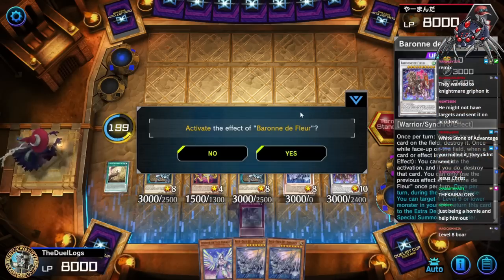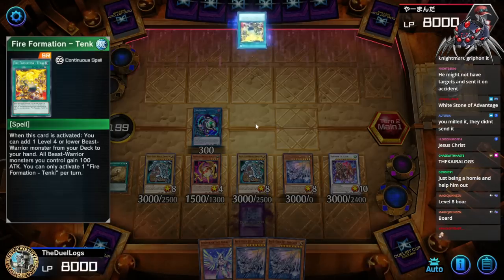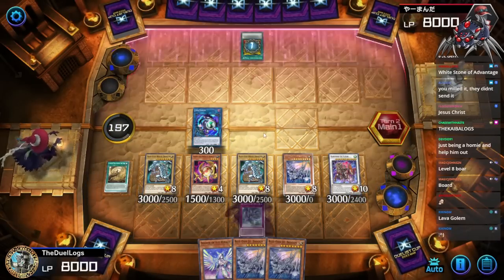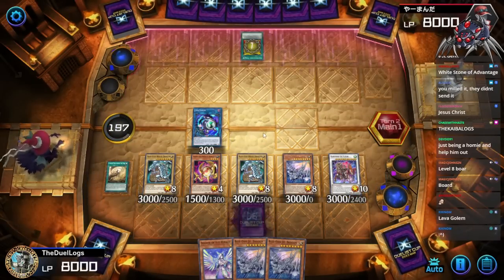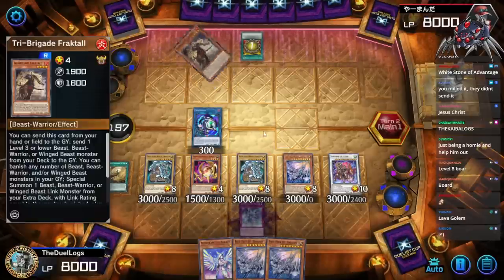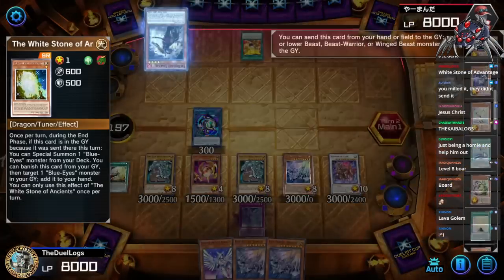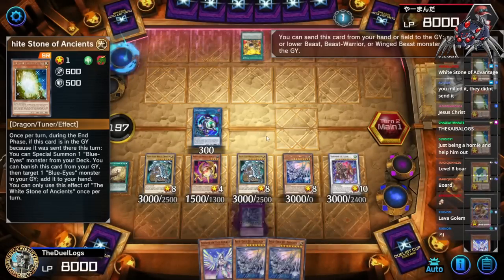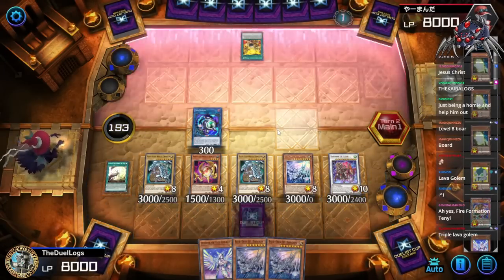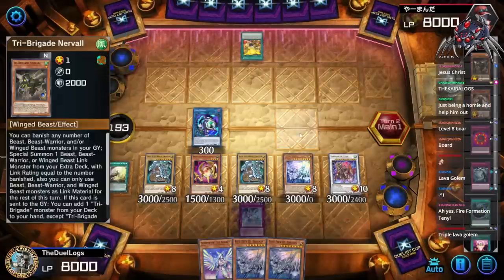One negate. Standby phase — activate Barone. A level eight board. Fire Formation Tenki. Lava Golem, Lava Golem, Lava Golem can stop my one negate, sure, but whatever. I still have another Shuffler in the graveyard. They're going to use Fractal in order to send — should I negate that? No, I want to negate their Keras. Triple Lava Golem — they send to Nerval.